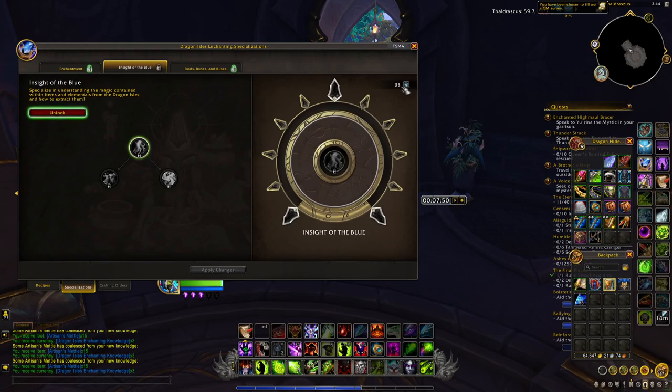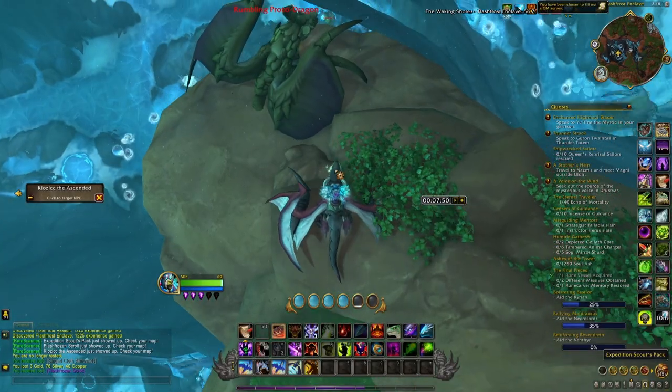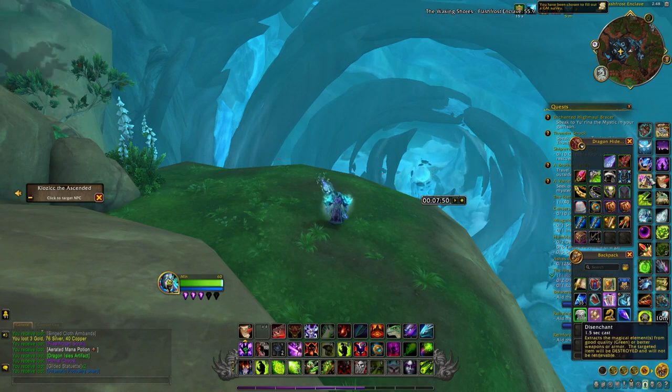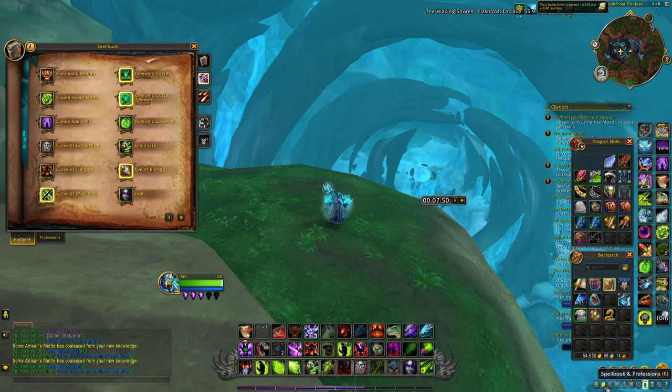Now simply disenchant all these different items and you will receive all the knowledge points. Also, if you see one of the Expedition Scout Packs spawn, pick it up — inside you have a chance at getting two different items that can each reward you with one knowledge point.